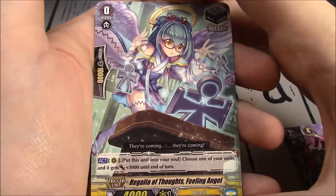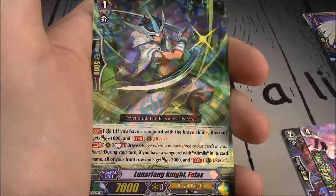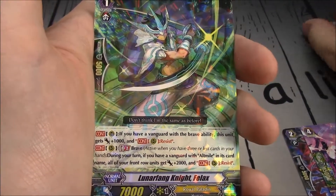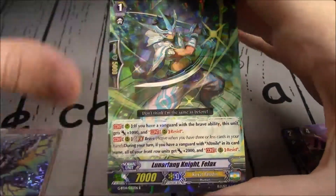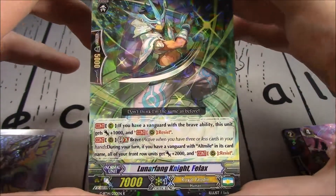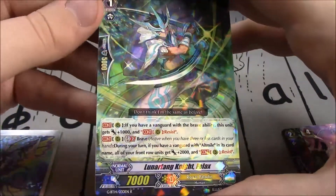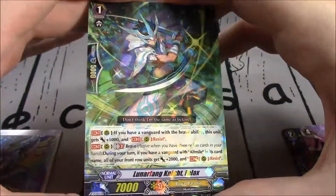Regalia of Thought's Feeling Angel — Stand trigger. Rearguard: put this unit into your soul, choose one of your units and it gets plus 3k. Simple. Grade 1, 7k Royal Paladin — if you have a Vanguard with a Brave ability, this unit gets plus 1k, and Resist. I notice how it's 'if you have a Vanguard with a Brave ability only,' whereas the Diane for Neo Nectar is 'if you have an Asha or a Vanguard with a Bloom ability, it gains 1k and resist.' So I wonder why they did it like that.